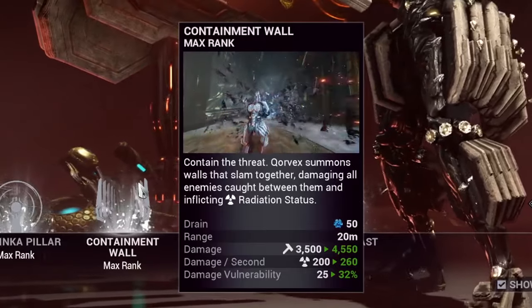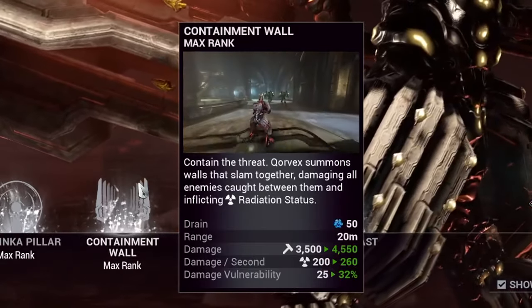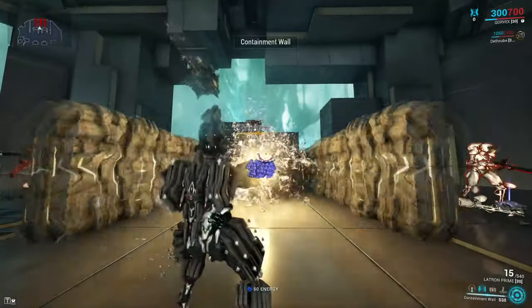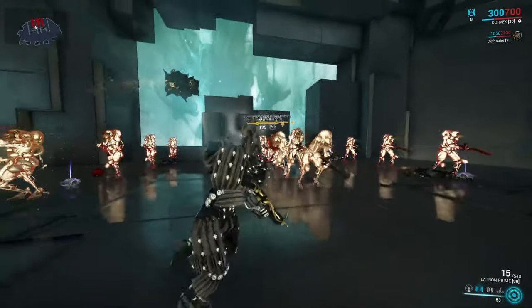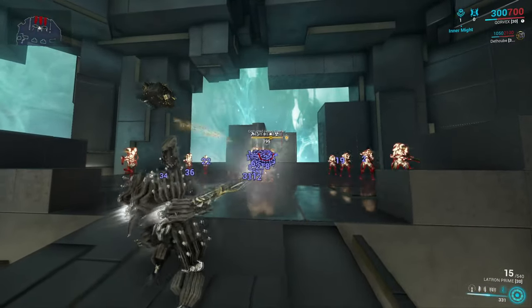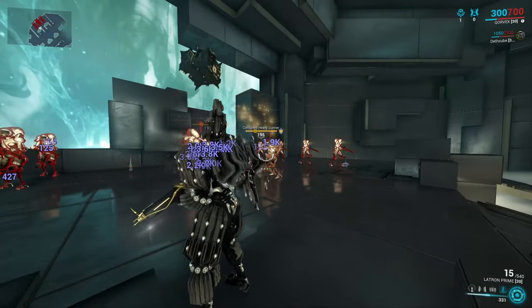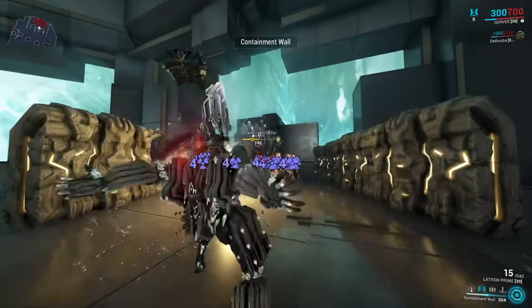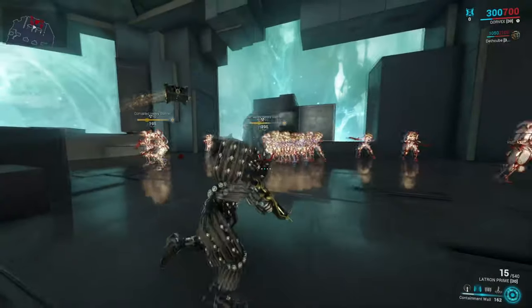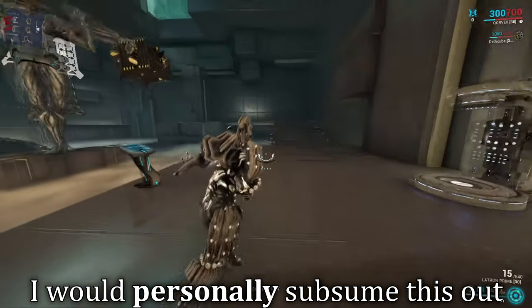Corvex's second ability is Containment Wall. In a line in front of him, Corvex smashes together closing walls which inflict radiation damage to enemies inside but also adds a damage vulnerability debuff, meaning all sources of incoming damage deal more damage whilst it's applied. Visually I think this ability is stunning and something Atlas should have had, but it's a bit lackluster compared to other group abilities in the game, although it does synergize with his fourth. The damage vulnerability is quite low compared to other Warframes like Yoreli, Najjar, and Sephagoth, so this would be the ability I'd consider replacing via subsume.